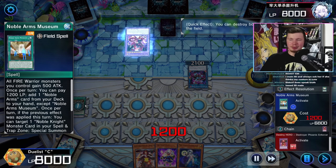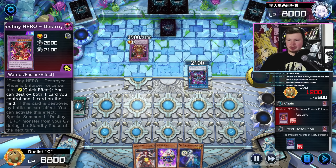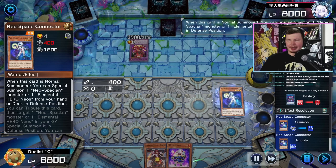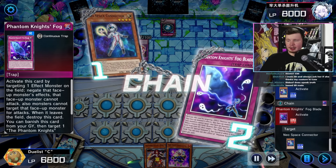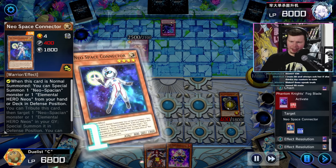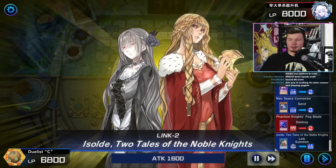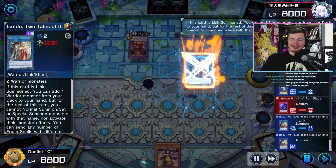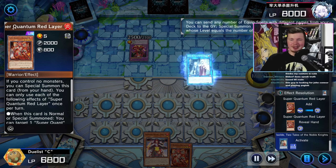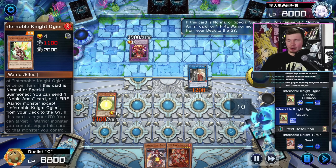We go Noble Arms Museum - not a hard once per turn. They go for DPE to pop the museum. We're going to go for Neospace Connector. They go for Fogblade. At this point, how do we keep playing? Oh - it's any warrior. I thought it was a Fire Warrior for Flint Lady. So Flint Lady summons herself from hand, we can go straight into Isolde. They already used DPE, so we're just going to pop off. We add the Red Layer by sending five equip spells to the grave, and we can summon out the Ogier.